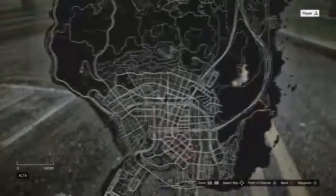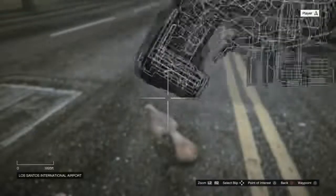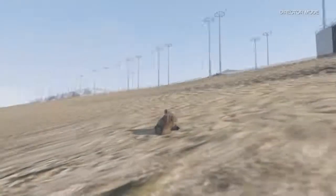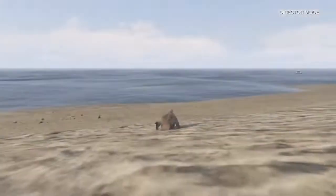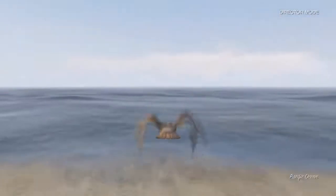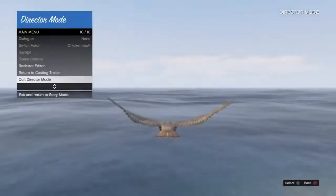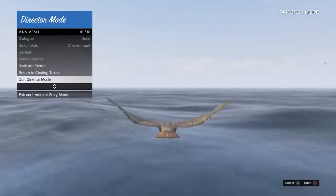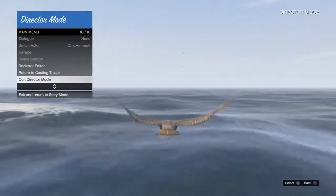Once you've entered director mode again after killing your bird, you want to teleport to a place where there is lots of water. I'm just going to teleport down behind the airport. This is where you need to use the recent activity. When you are flying over the water, all you need to do is hover over director mode, and just as you see the shadow of your bird when you are about to hit the water, quit director mode and quickly go to your recent activity, then decline the alert.